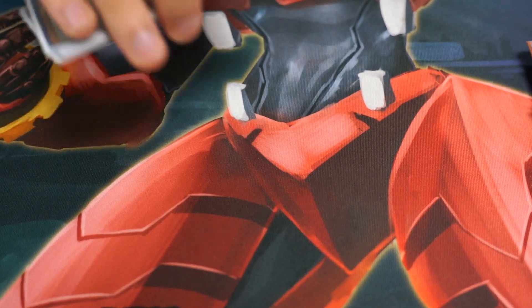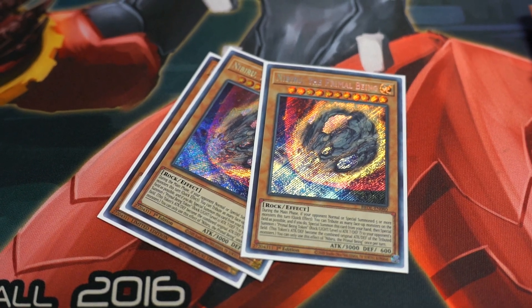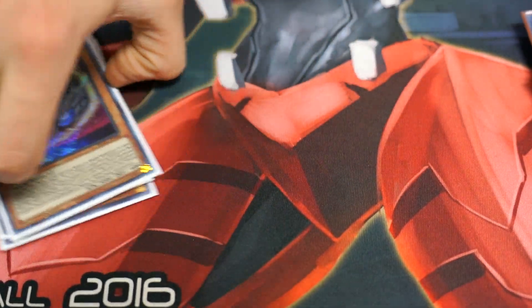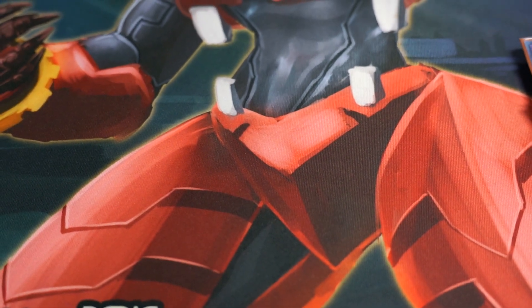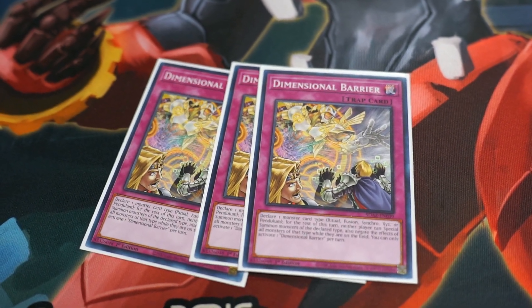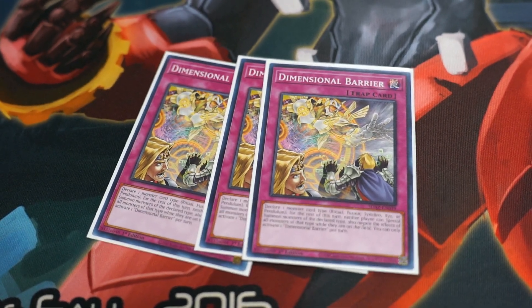I run three Nibiru the Primal Being. Nib put in work today against Crusadia and also against Synchron — what else do you do against Combo Decks? If they don't have an out to it, then they pretty much pass. I've also been running D-Barrier consistently — it says no to Branded, says no to Synchron, says no to a lot of the current meta. And some things that are just niche, if they have no response, they just pass, as well as dealing with XYZ Pearly.